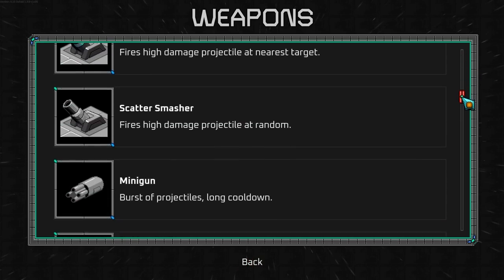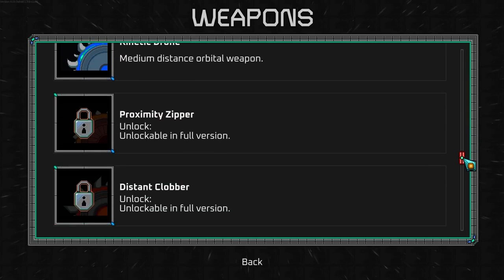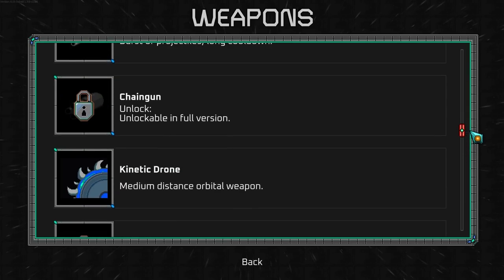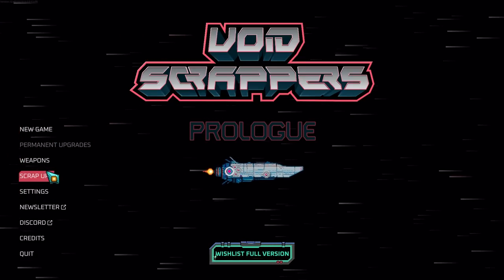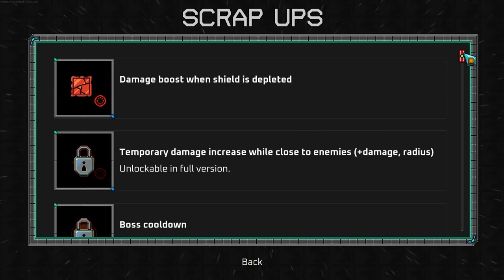So here are all the weapons available in the game. We haven't tried the minigun — oh, but some of them aren't in. Chaingun. You know what? We're going to do one more run. I was going to stop, but there's actually quite a lot.